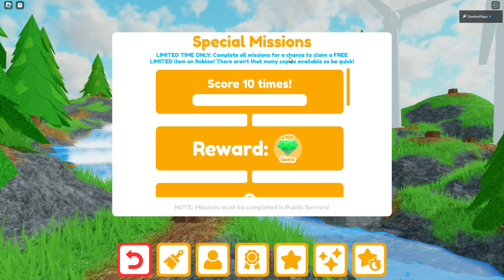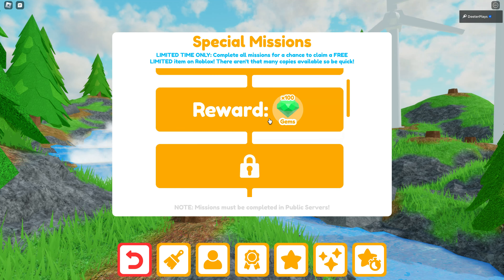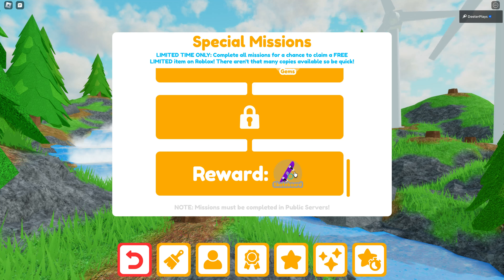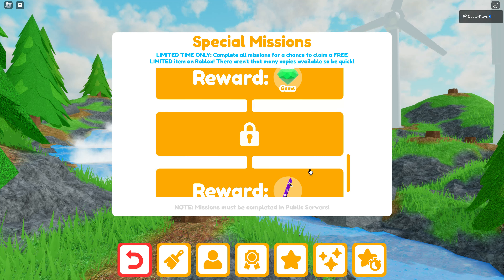This one's probably going to be pretty grindy. On the left side, you can see that thing that says limited. When you click on that, the first thing you have to do is score 10 times. You need to complete all of the missions for a chance to claim the free limited item on Roblox. There are four different things you have to go through, and the fourth one — the reward is the skateboard.